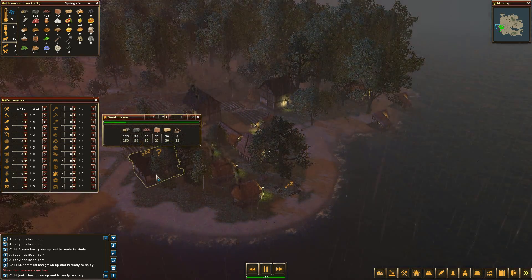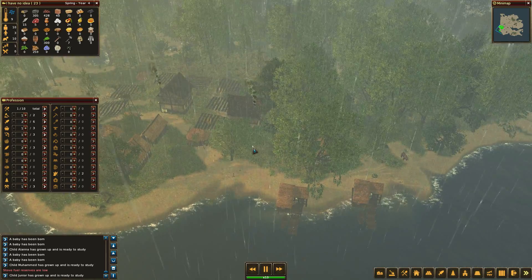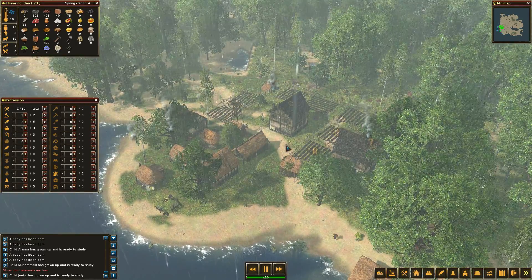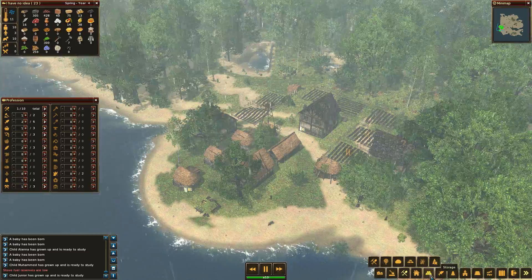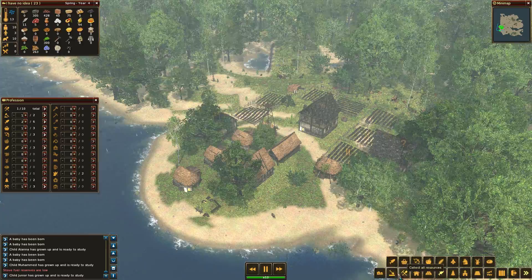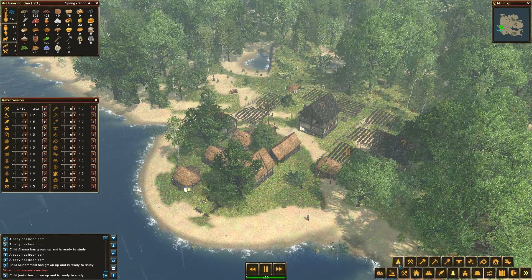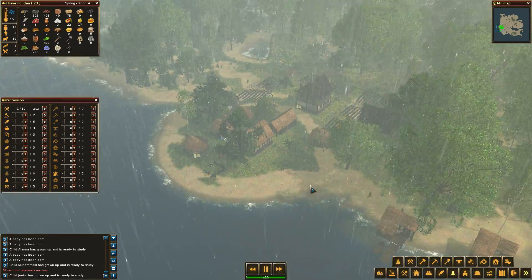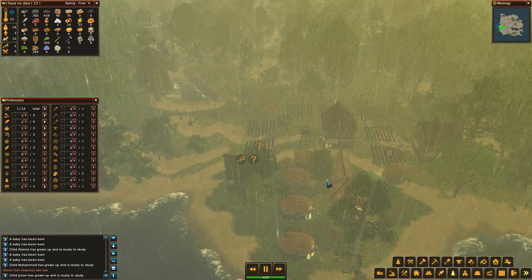Where are we at? We are at 123 food. It's almost half tempting to build - where are we at? So I'll just have to build another forester's lodge, just so I can get another forester over here just collecting wood. Which might not be a bad idea.